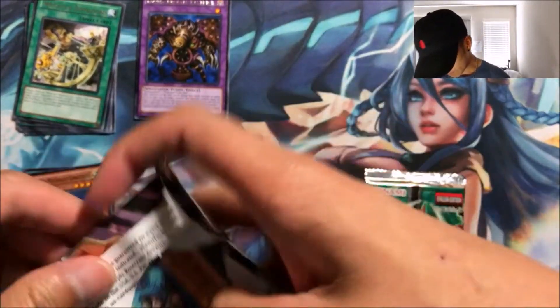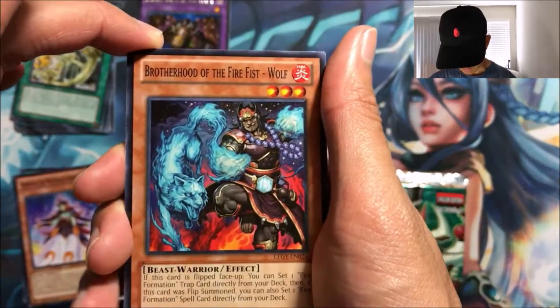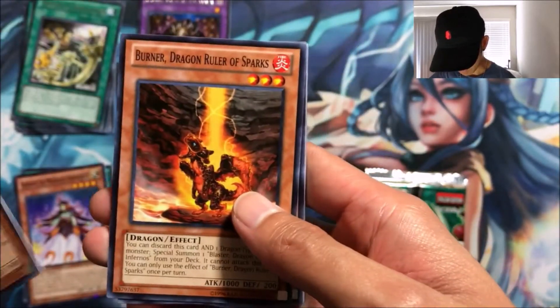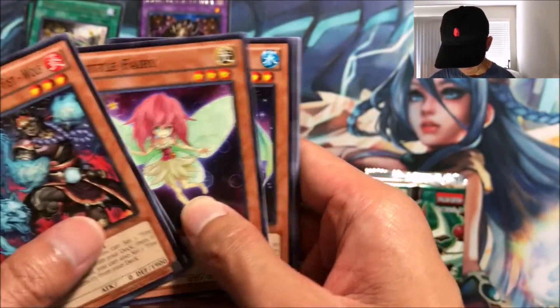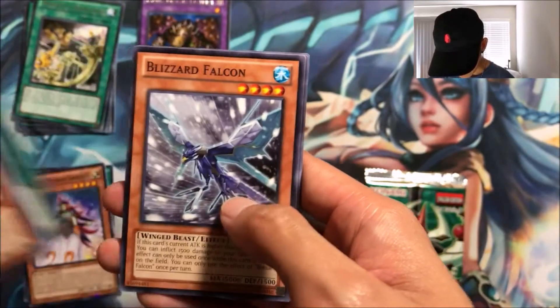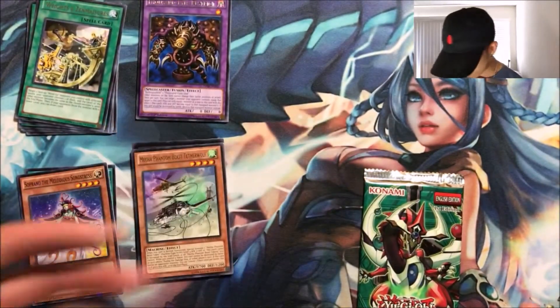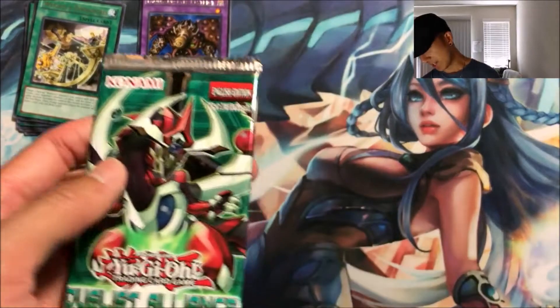We got Brotherhood of the Fire Fist Wolf, Burner Dragon Ruler of Sparks, Little Fairy, Aurora Wing, Mecha Family Beast, Tethered Wolf, Abyss-scale the Mizuchi, Blizzard Falcon, Sonic Warrior, and Shark Fortress. We are getting crap pulls — come on Duelist Alliance, can we do something about it?